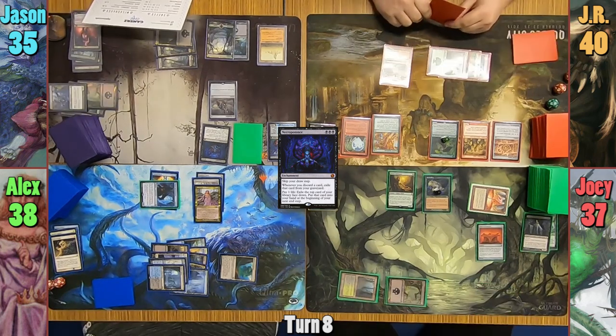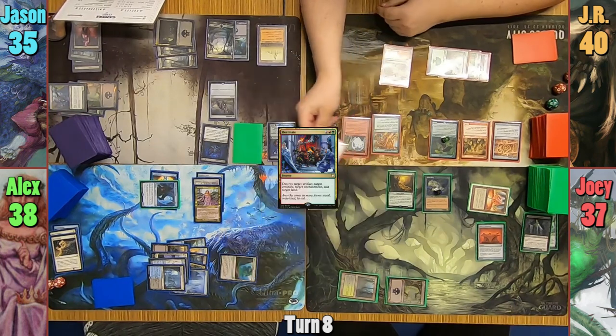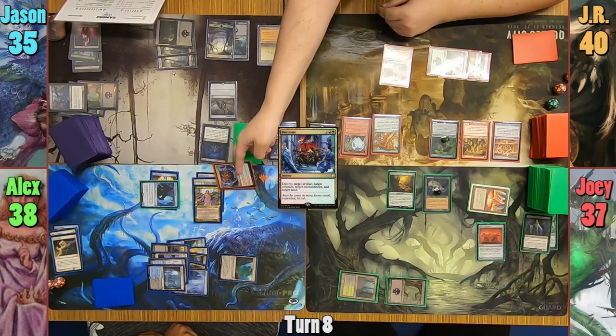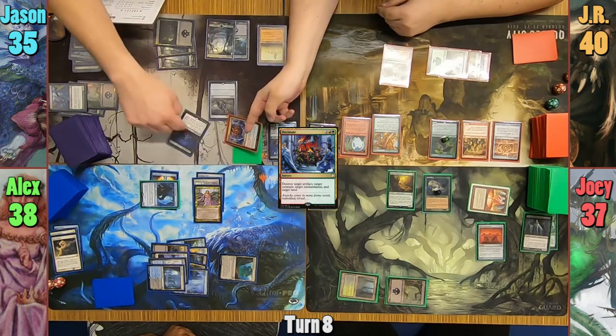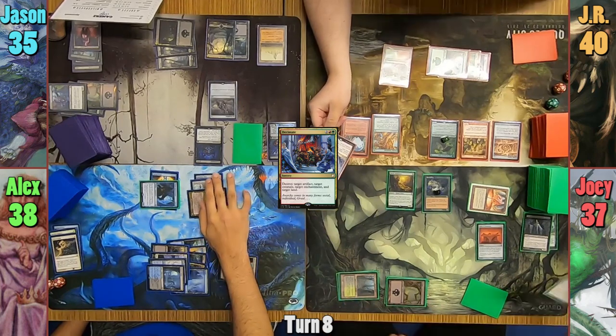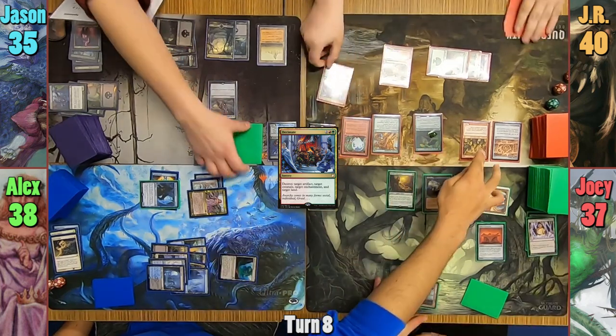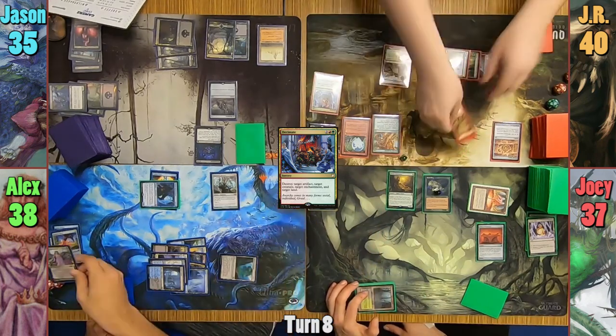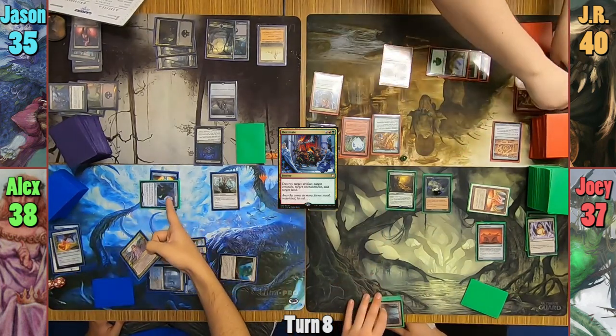JR taps out and casts Decimate in his main phase, making a bit of a mistake by targeting Necropotence, the Swiftfoot Boots, Mariki, and one of Joey's lands. No one catches it either, and Alex responds by tapping his commander, stealing the two werewolves on JR's side. With Mariki dying, so do the werewolves, and with nothing else JR passes.